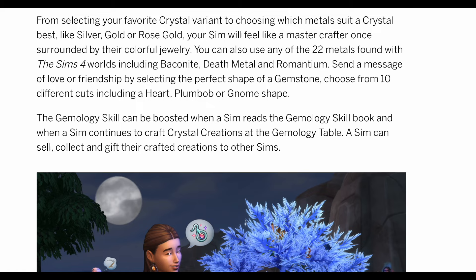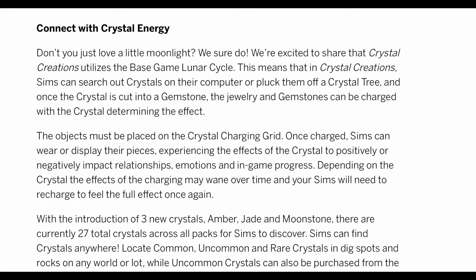The skill itself can be boosted when a Sim reads the gemology skill book. Crystal Creations uses the base game Lunar Cycle — your Sim can search for crystals on their computer or pluck them off a crystal tree. Once a crystal is cut into a gemstone, the jewelry and gemstones can be charged with the crystal determining the effect. These objects can be placed on the charging grid, and once charged, Sims can wear or display their pieces, experiencing impacts on relationships, emotions, and in-game progress. The impacts may wane over time, requiring recharging.